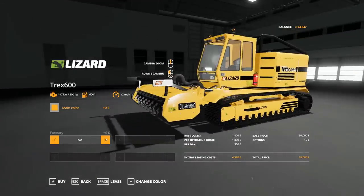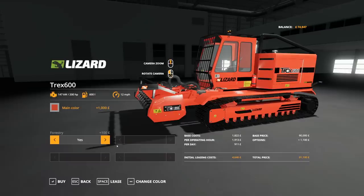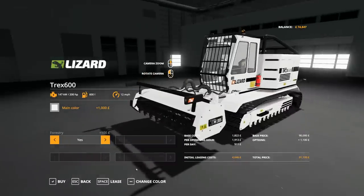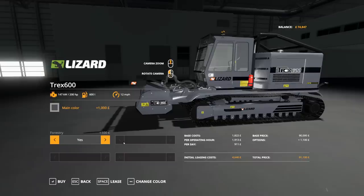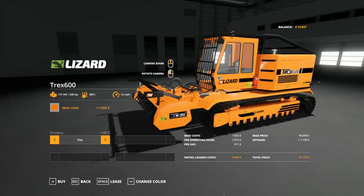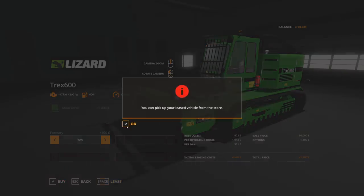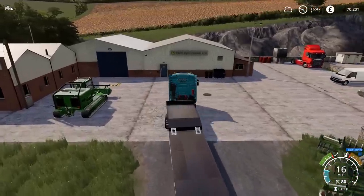Going into the forestry section - it looks amazing. Changing colour - never had it in a different colour I don't think. I love this machine, it's just so interesting looking. Choosing a colour is tough. I think it looks pretty good in the default yellow. I'll pick something - forest green, I guess that would be quite a fitting colour. But I really don't mind it in the yellow, the default colour is pretty good.